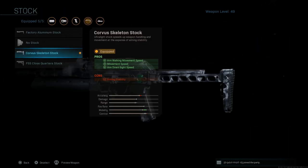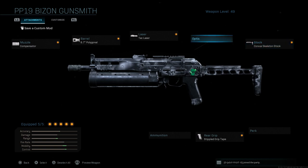I'm running the Corvus skeleton stock. If you have the option to run a skeleton stock on any weapon in game, it is always great because it always has three pros: aim walking movement speed, movement speed, and aim down sight speed here on the PP-19. The con of course is aiming stability. So we're making up for the ADS slowdown with both the TAC laser and the Corvus skeleton stock.